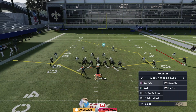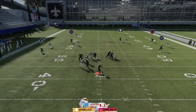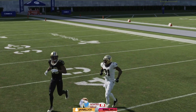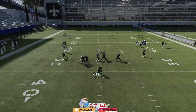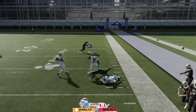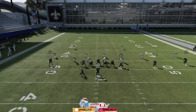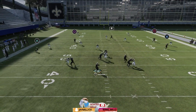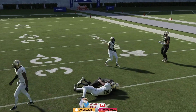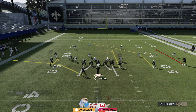Now cover two and man-to-man coverage. Against a random cover two, first play curl flat stock — curl flats are going to be very good in cover two with flats and hitches. As you can see, circle was wide open. Curl flat stock has two flats on both sides, two curls, and a post route over the middle — it's a great play to call. Just make the right read; circle was the right read for the easy completion.